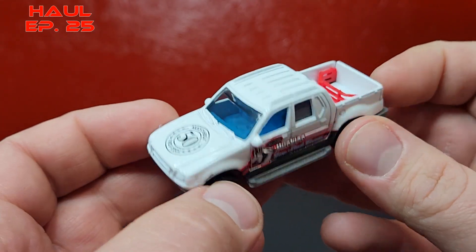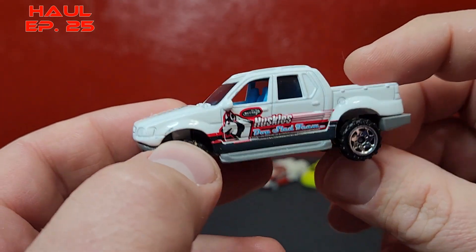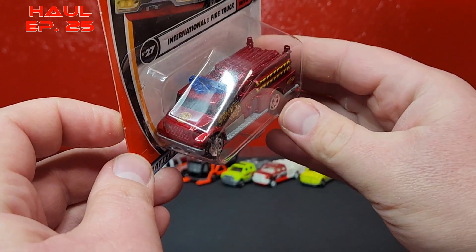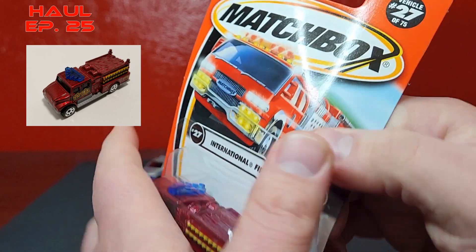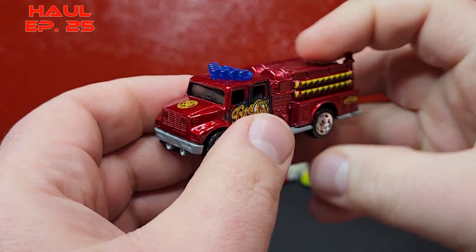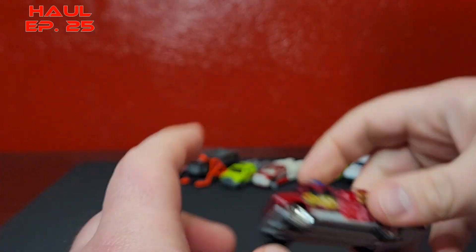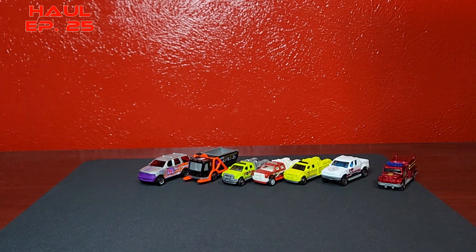Unfortunately, you have like a baby blue interior on this - it's just really weird what they were doing back in the day. Then the very last Matchbox we have here is the International Pumper, a casting from around 1998 when it debuted. I've always liked this International Pumper, I think it's pretty good. 50th logo right there on the front - 1998 Mattel.